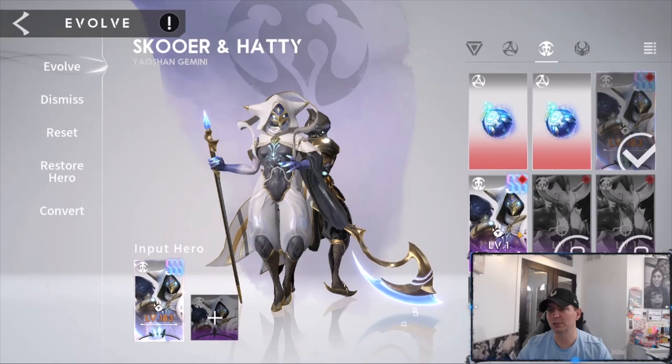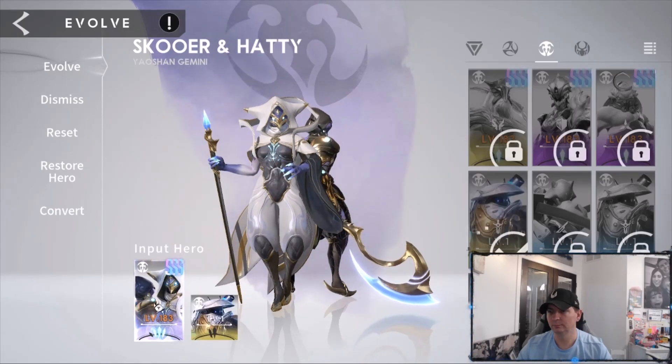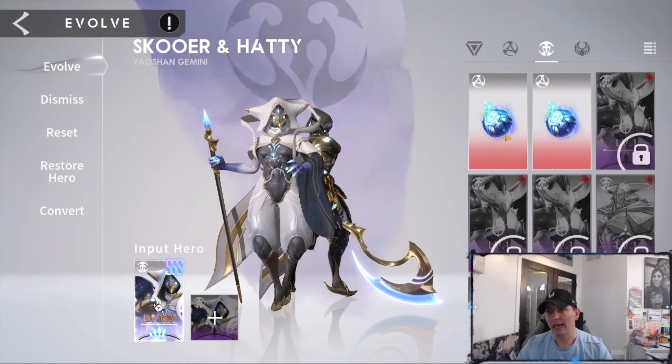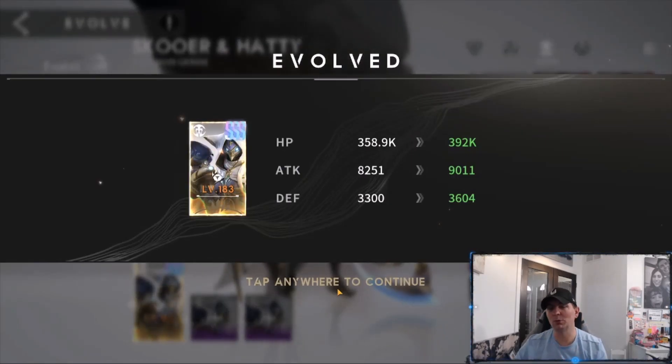The Guild Boss was one of the main reasons I started building the summoning team. We got another copy there. After adding a bit more evolution material, that unlocks the rest of their talents and takes them to Immortal — Immortal Twins!